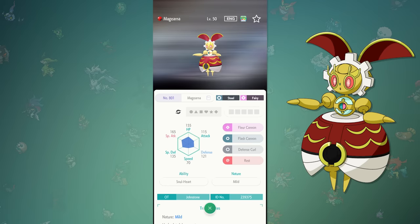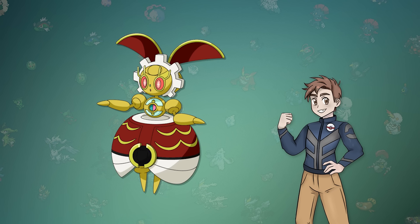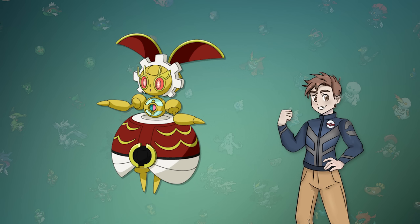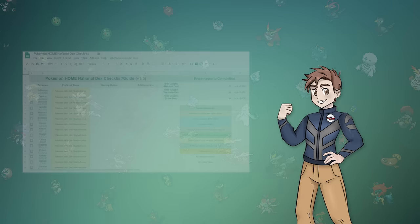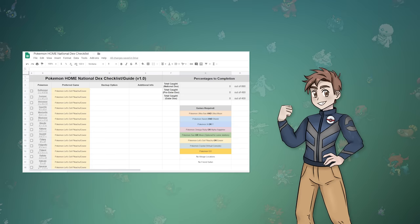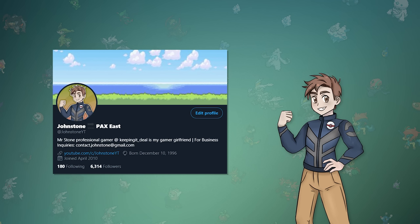And with that, we've successfully obtained the current living National Dex in Pokemon Home. Overall, I think that the Magearna reward is definitely worth the tedious amount of hours to claim it, as most people probably won't bother trying to go for it or even know that it actually exists. I find it a little strange that they didn't just give out its shiny form, but this is by far my favorite Pokemon variant they've ever revealed. Once again, if you're interested in doing this for yourself, I've linked my spreadsheet in the description — feel free to pass this video around. If you end up completing your living Dex, tweet me your progress at johnstoneyt.